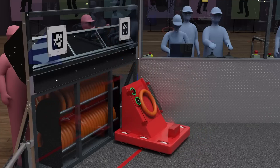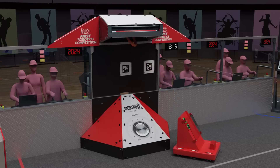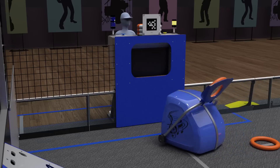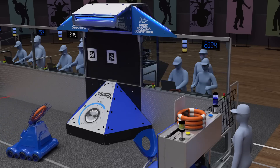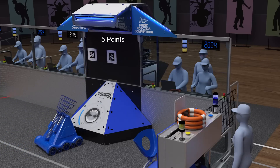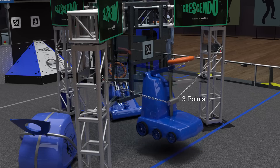It's music-themed, so the orange rings that give you points are called Notes. They give you those points when you put them into things called Speakers or Amps. If you get two notes into the Amp, then you can amplify, giving you double points when you put notes into the Speaker. You can also climb this chain for three more points at the end.